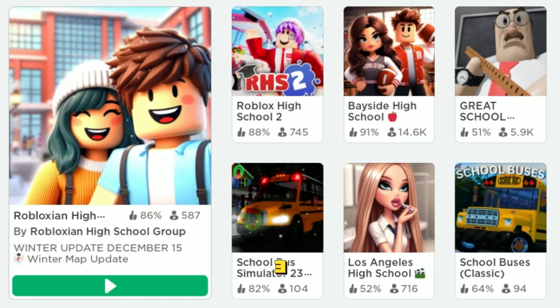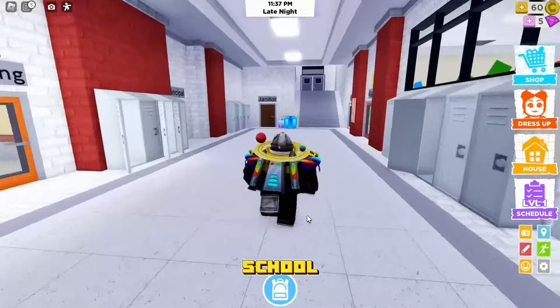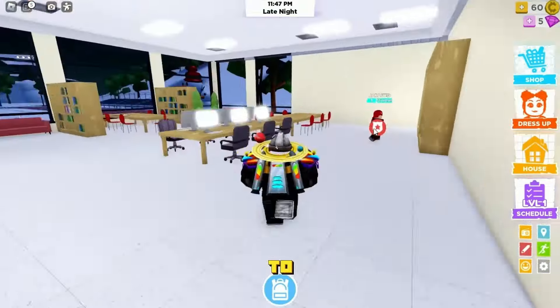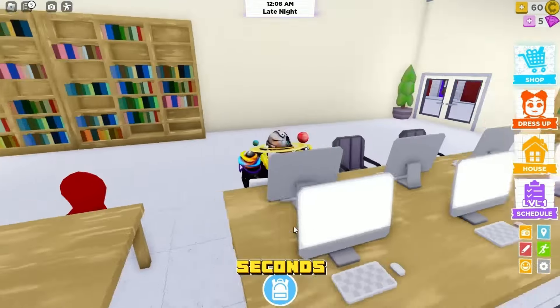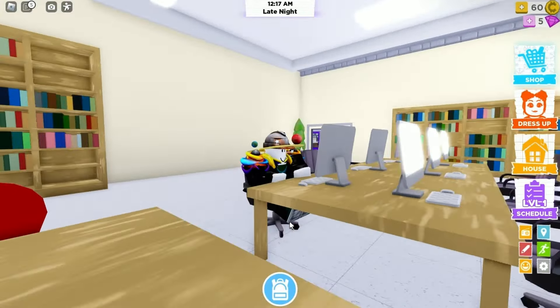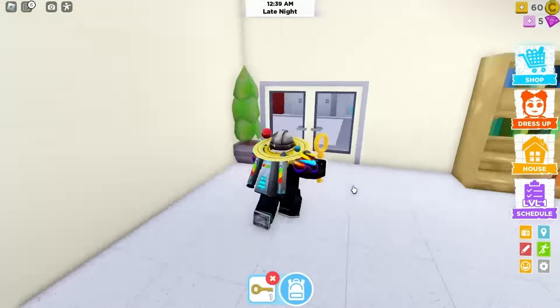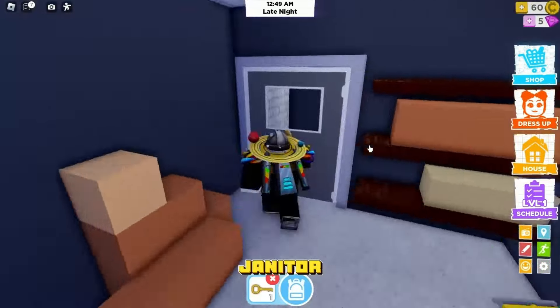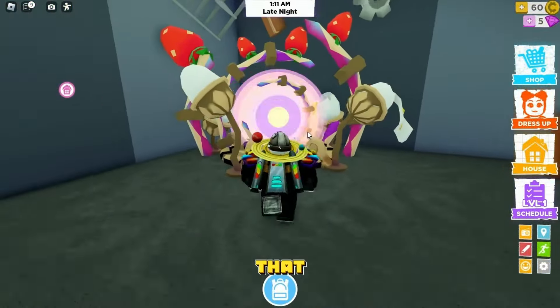There are three new free items — let me show you how to get them. Join Robloxian High School and follow where I go. Go inside the school to the library, sit on a chair and wait a few seconds for a key to appear. Take the key and go to the janitor room — go downstairs and enter the big portal.